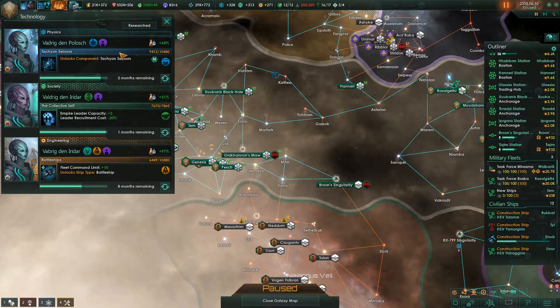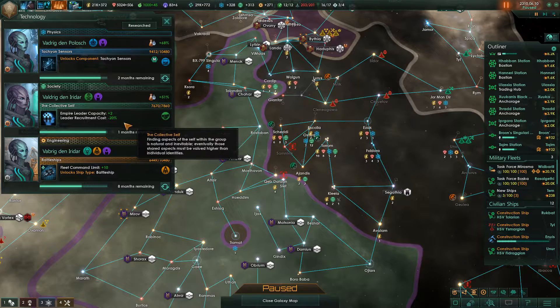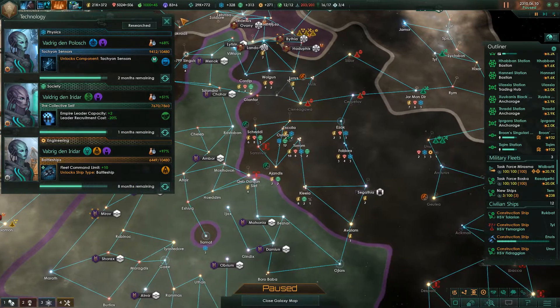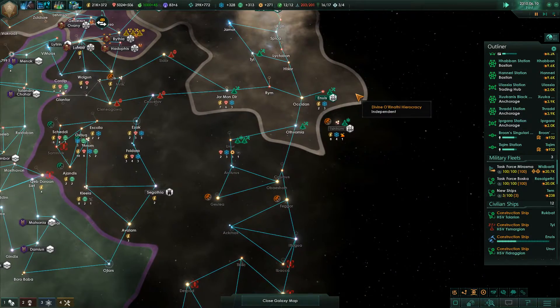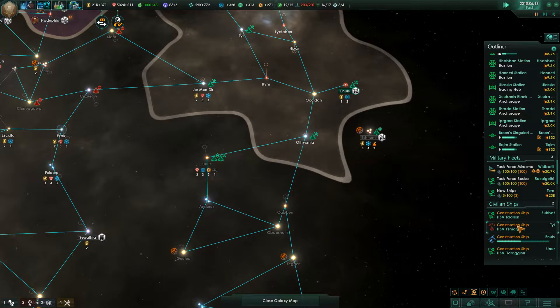Speaking of command limit, let's look at our research. We are two months away from Tachyon sensors, one month away from having more Empire leader capacity, and eight months away from battleships. So we're going to have some ship design to do this episode, most likely. We're going to have lots to do this episode, honestly.